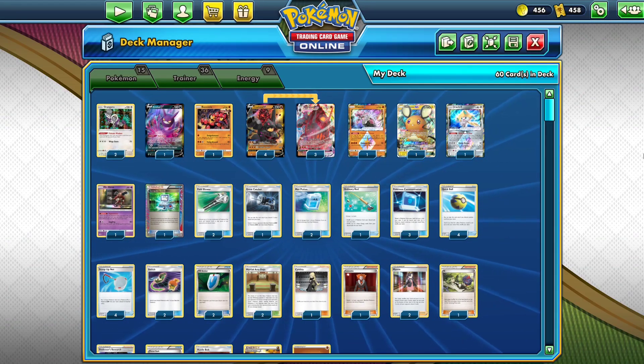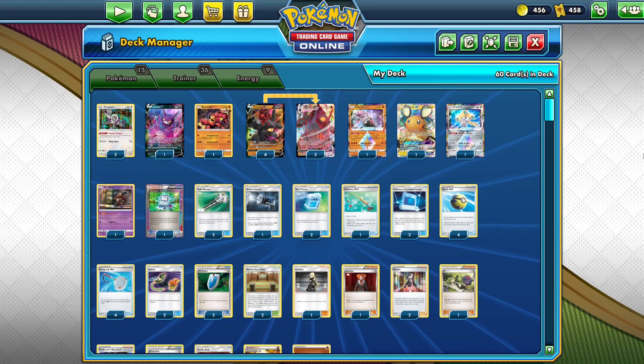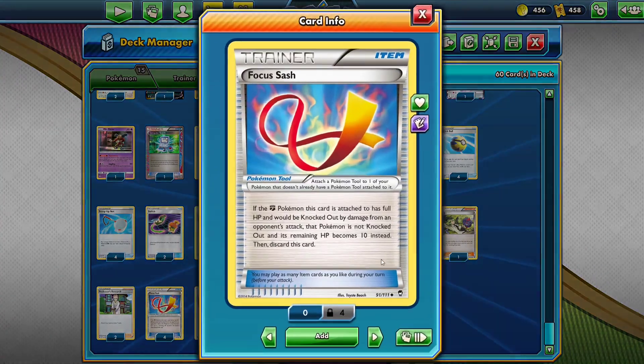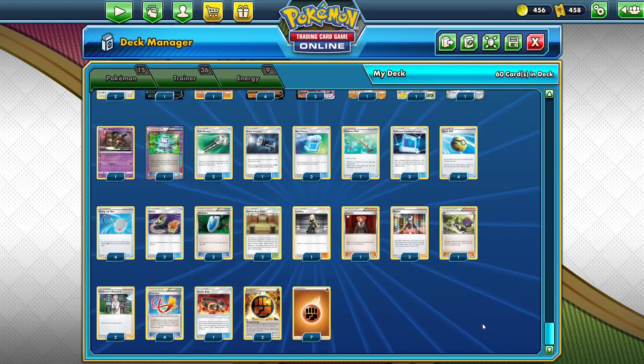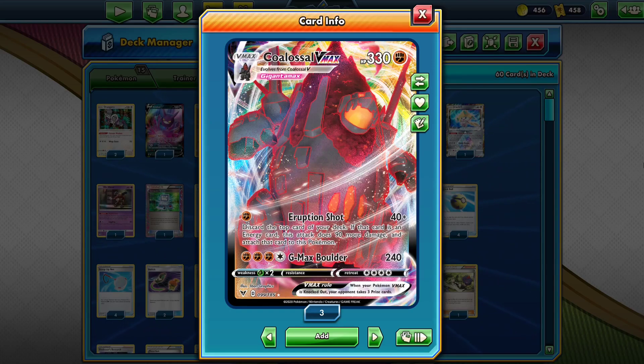Remember in my standard Colossal video when I talked about losing my excitement for the card? It partly came back when I remembered that Focus Sash exists in Expanded. Focus Sash does exactly what you'd expect from the video games: if the fighting Pokémon has full HP and would be knocked out by damage from an opponent's attack, it survives with 10 HP remaining, then the card is discarded. Essentially, your Colossal VMAX survives at least two turns no matter what — though it has 330 HP, so knocking it out in one shot isn't easy to begin with, so what's the point of Focus Sash?